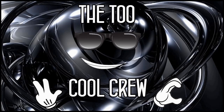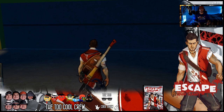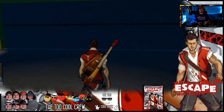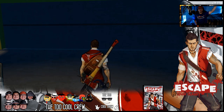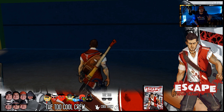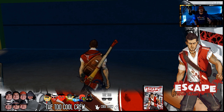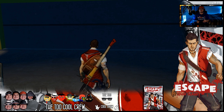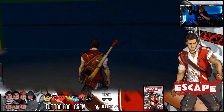Hey guys, back again playing some more Escape Dead Island. We're continuing on from where we left off — Secrets of the Last Reel. On the last episode, we were actually able to go ahead and get two of the three key cards. We got one in the hangar and one in the big villa. Now that we've got ourselves a flashlight, we can go into areas that were too dark before.